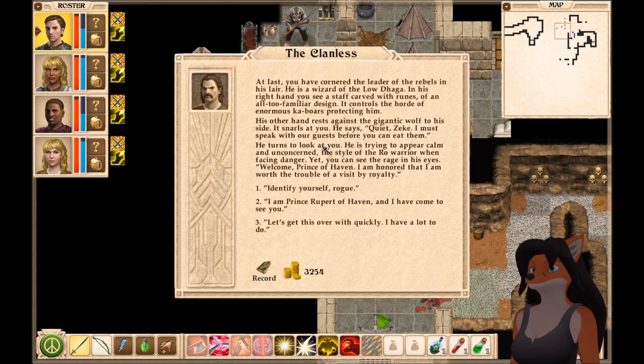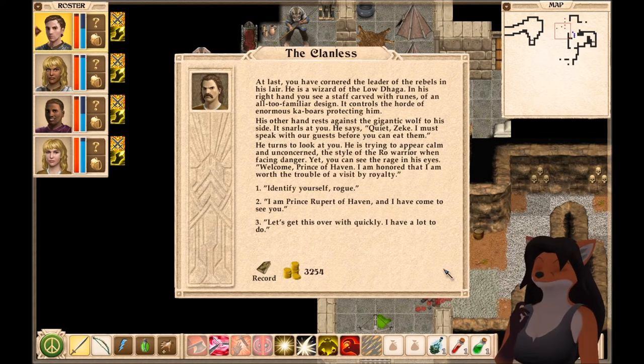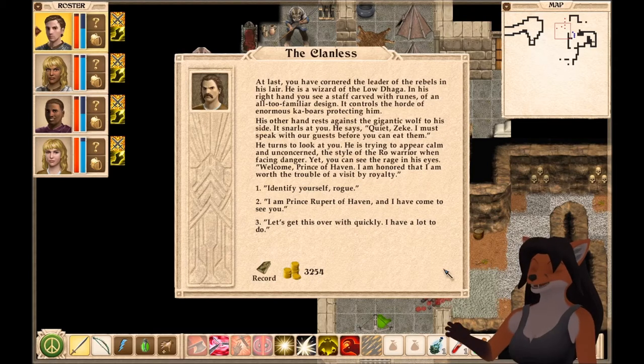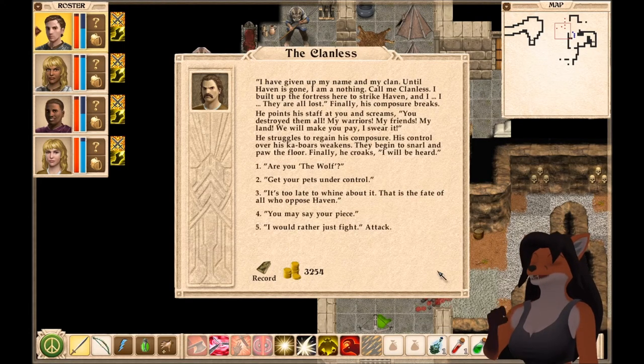Haven's Might. At last, you have cornered the leader of the rebels in his lair. He is a wizard of the Low Daga. In his right hand, you see a staff carved with runes of an all-too-familiar design — it controls the horde of enormous cobwores protecting him. His other hand rests against the gigantic wolf to his side. He snarls at you: 'Quiet, Zeke. I must speak with our guests before you can eat them.' He turns to look at you, trying to appear calm. 'Welcome, Prince of Haven. I am honored that I am worth the trouble of a visit by royalty.' 'Identify yourself, rogue.' 'I am one who has given and will give all to drive Haven from our lands.' He chokes up and looks away, trying to regain his composure. 'Who are you?' 'I have given up my name and my clan. Until Haven is gone, I am nothing. Call me Clanless.'